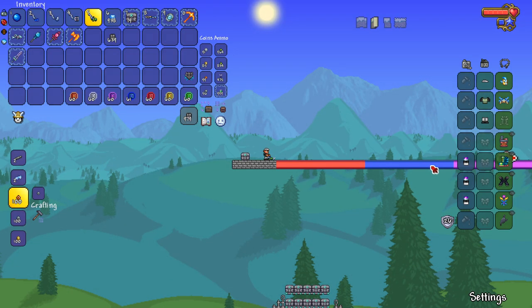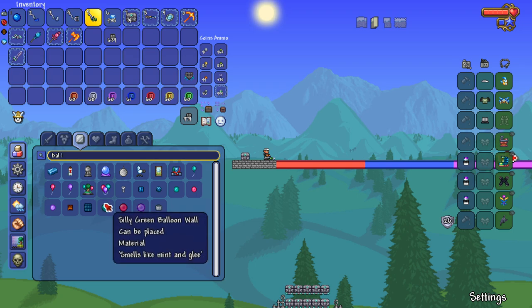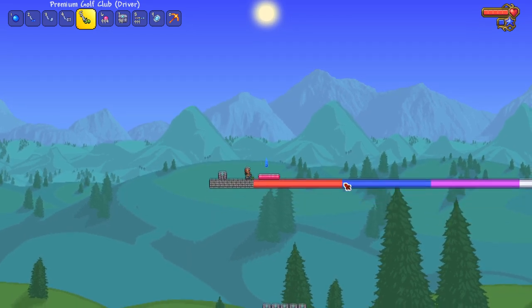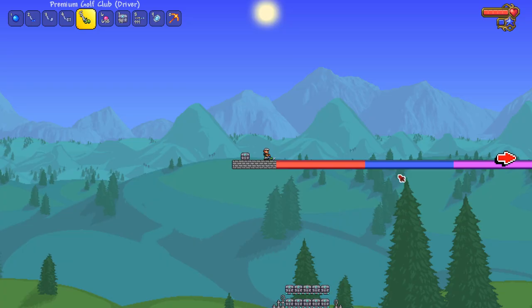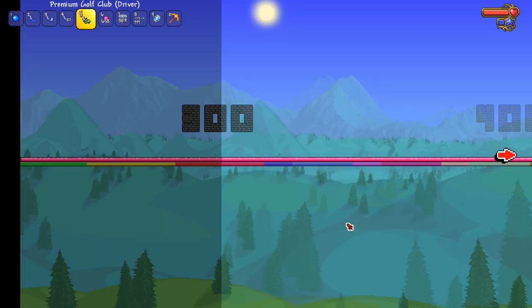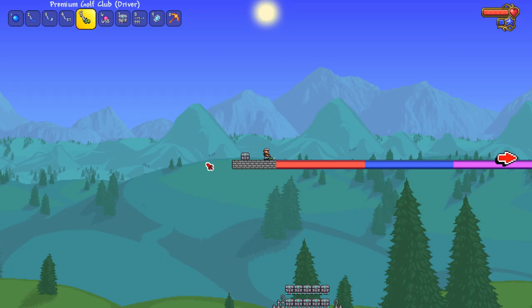Another alternative is bouncy balloon blocks, which golf balls are actually affected by. I placed bouncy blocks across the landing zone to see if they help. The result — it went even further than the ice, reaching around 510 blocks. We can send a golf ball 510 blocks, though at this point it's kind of '500 with an asterisk' since we're using special blocks.